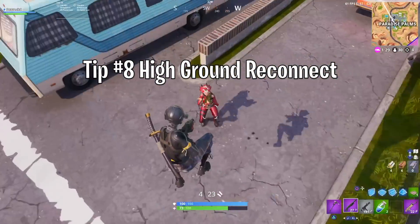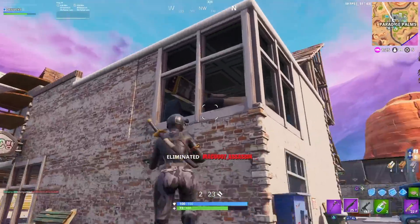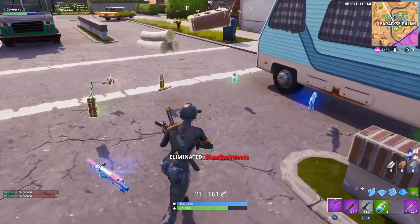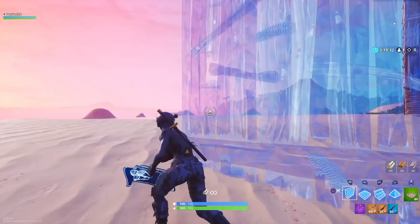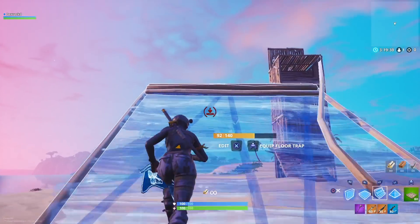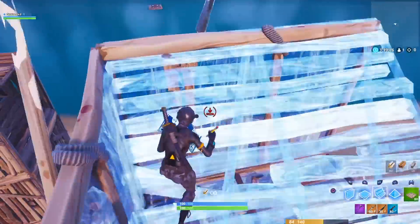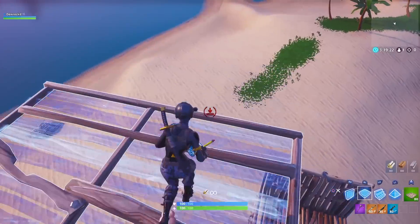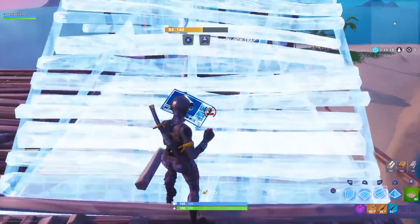Once you have high ground, here's another move for you. Tip number eight is a critical move to have in competitive matches, and I even use it every game in regular matches. Usually when you have high ground, you're going to be two to three layers above the other player. You want to support yourself so you can't be cut down as easily, but you also don't want to give up high ground. Instead of dropping down and then building back up to re-support yourself, you can place walls below you and stack them on top of each other to fortify your height. After, you'll be on much safer high ground.